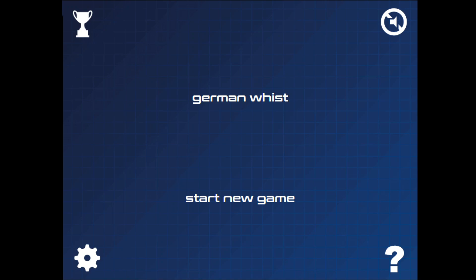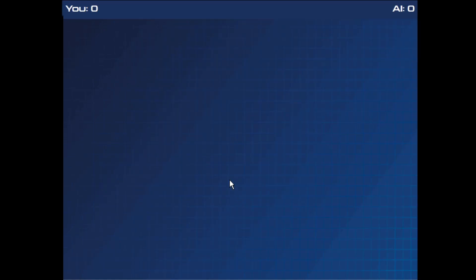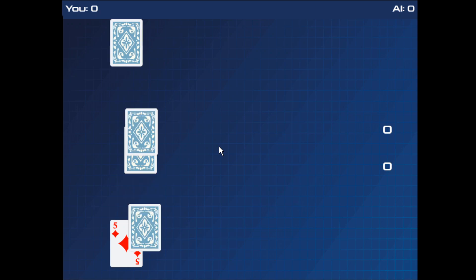Hello, this is a video on how to play the card game German Wist. German Wist is a very easy to learn card game. It's actually not really that similar to regular Wist, which is 4 players. German Wist is 2 player Wist, but it's quite simple. What you'll need is a 52 card deck with 2 players.